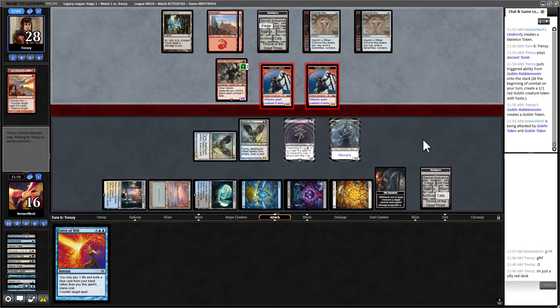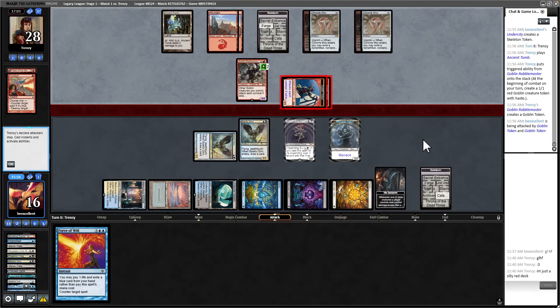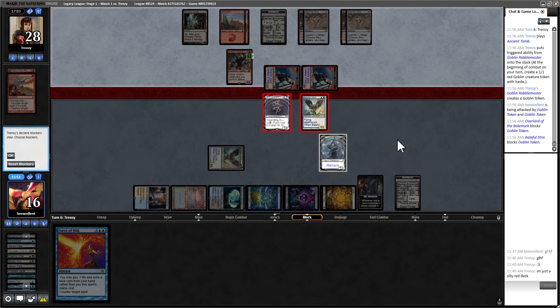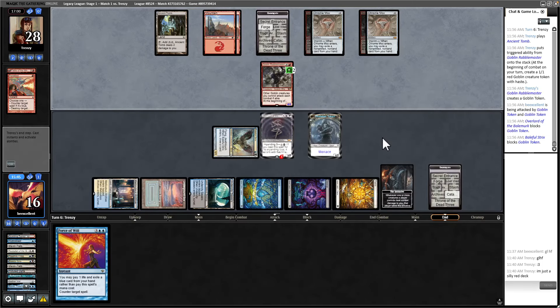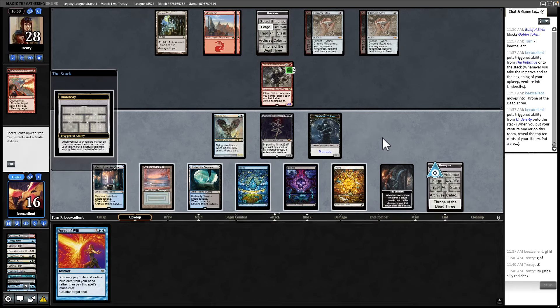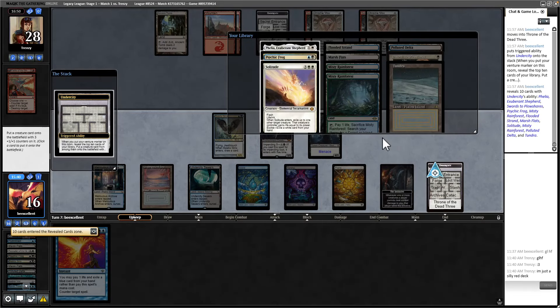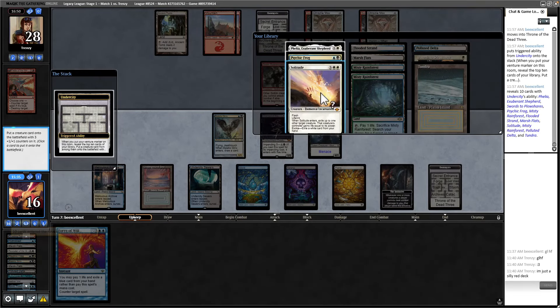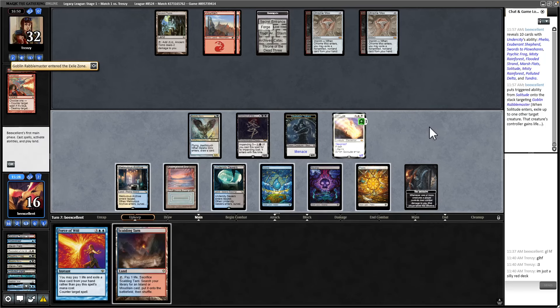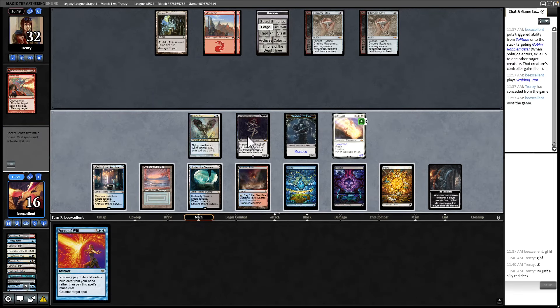I'm going to block here and I'll block here — the Skeleton's probably worth more. We're going to generate so much value. They haven't conceded but the game is over. One Ring would be good at this point if they have it. I think we just go Solitude here and remove their only remaining threat — they gain some life. I'm going to attack. I'll play this out. They conceded. We were just going to trounce them — even though they have 32 life, it wouldn't be a big deal.